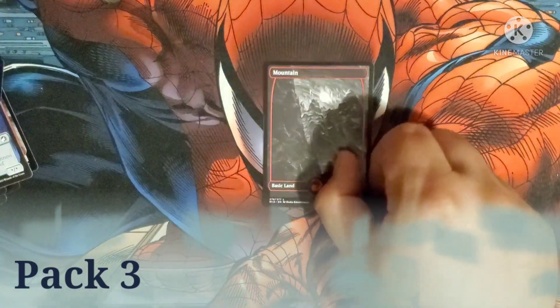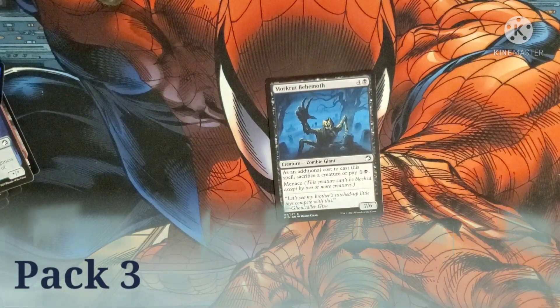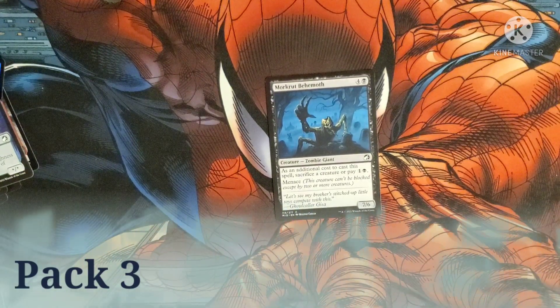We got a Mountain. Mora Behemoth costs four and a black for a giant zombie — or should I say zombie giant. It has a 7/3 body with an additional cost to cast: sacrifice a creature or pay one and a black. It has Menace, meaning it can only be blocked by two or more creatures.